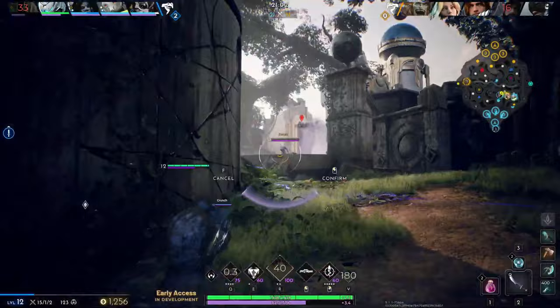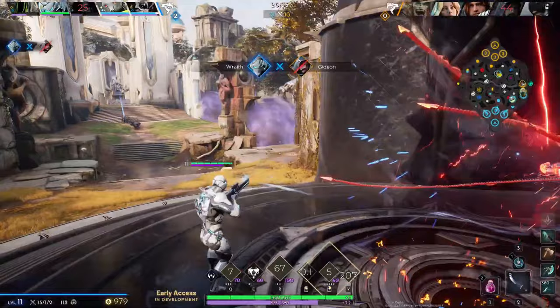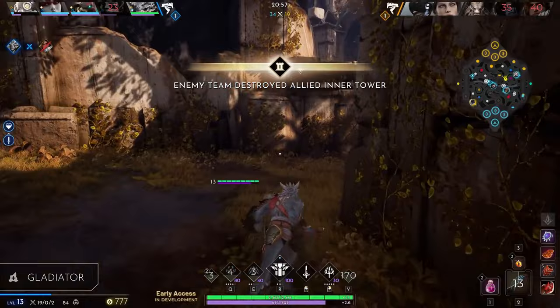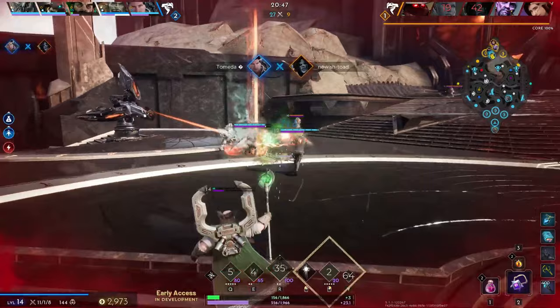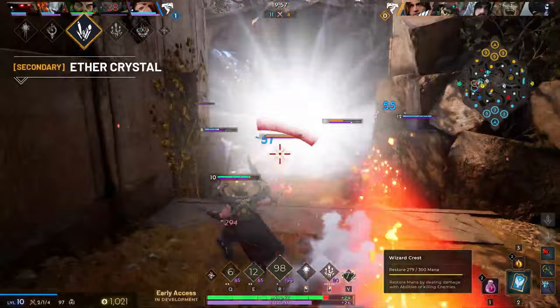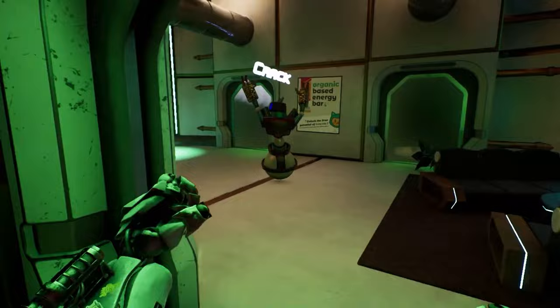At number one is Predecessor. You may already know it — it was on Steam as a paid game but went completely free-to-play a couple of days ago, bringing in many new players. It's a third-person action strategy game with 30 unique heroes, each with devastating abilities, played across massive battle arenas. You can choose heroes based on your playstyle — sharpshooter, melee, or magic. If you come from games like Paladins or Overwatch 2, this will feel familiar. It currently has around 4,000 daily players and is completely free.